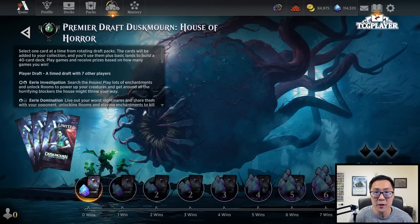Hello and welcome everybody to another Duskmourn Draft. I'm Paul Cheon and today we are sitting at Platinum 3. The season has reset so we are well on our way to trying to grind back up to Mythic, and I will make a pretty decent push this time around to try to get to a pretty high Mythic ranking, only because I've been a pretty big fan of Duskmourn Draft.